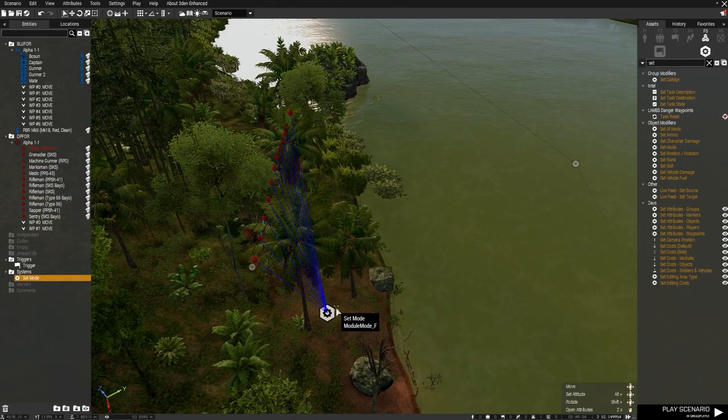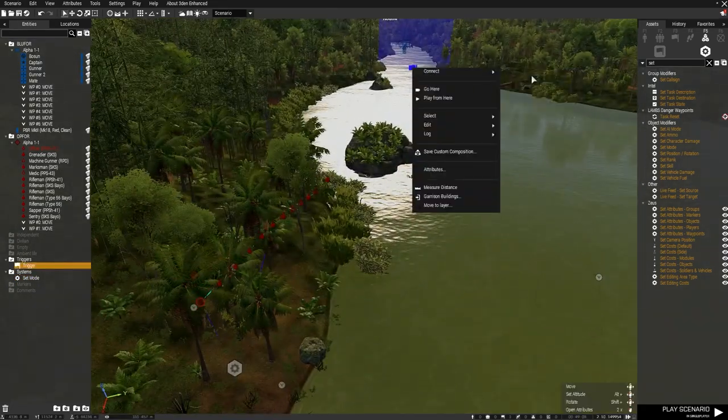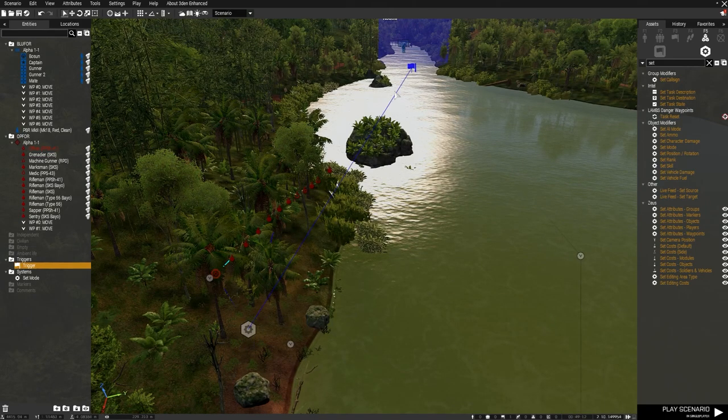I'm going to sync this to every single person. If we started the mission now they'd stand up straight away, but if we add the Sync To, it will wait until it receives the sync from the trigger and only then tell them to stand up.